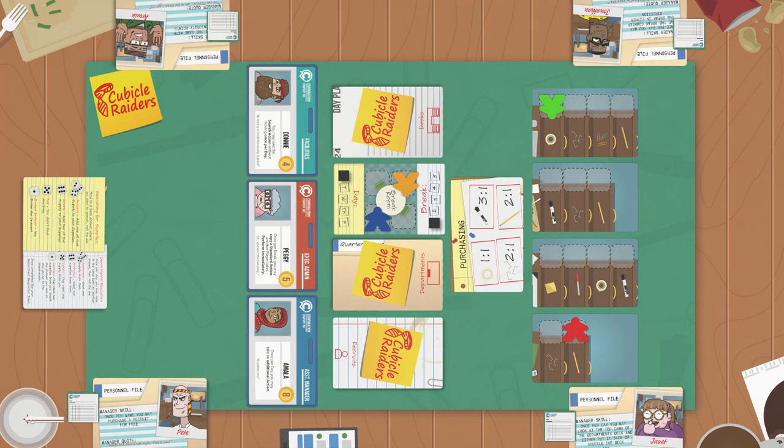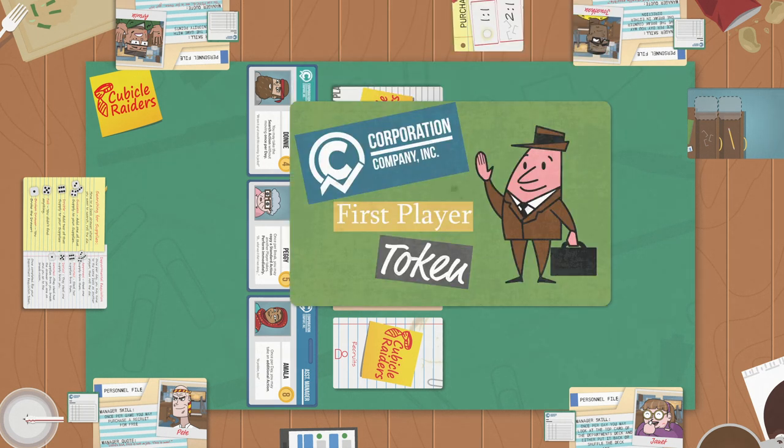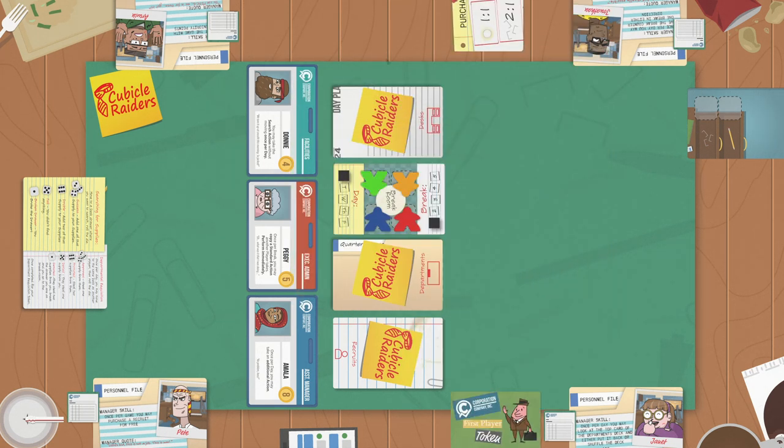Once all the breaks are over, the day has ended. Discard the department and desk cards and place player pawns in the break room. Decide the first player for the next day — first player is now the player with the fewest seniority points. If there is a tie for fewest seniority points, the player with fewer supplies goes first.